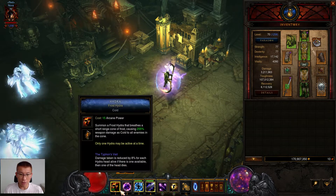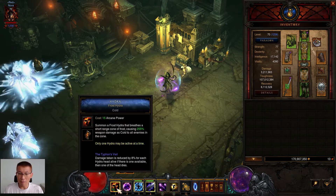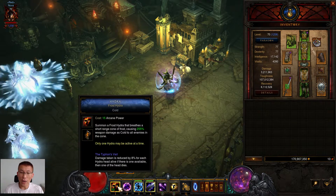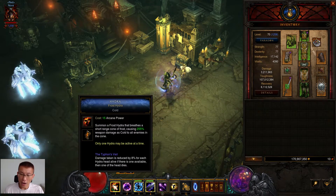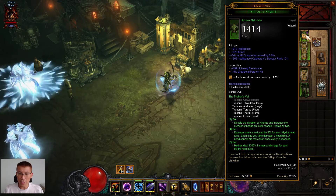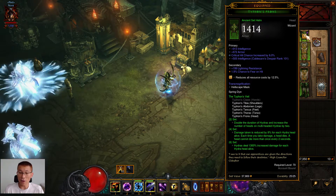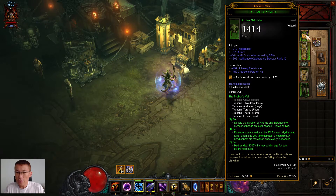You can observe the number of Hydra heads with the little number shown on screen — I have 10 here. Occasionally you might see nine or eight heads, but very rarely. You can resummon anytime — there's no cooldown on summoning Hydra and it costs only 15 arcane power, so summon to your heart's content. The six-piece bonus, like many builds, deals extra damage for each Hydra head alive. With 10 Hydra heads I get around 13,000% increased damage for the Hydra, which is pretty nice.